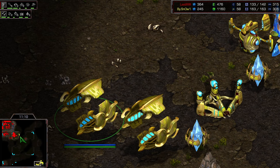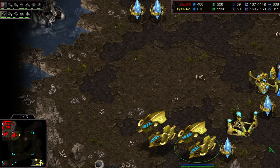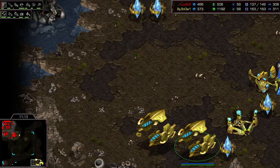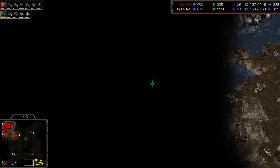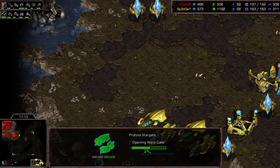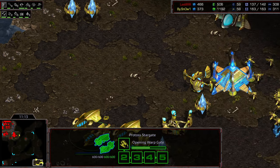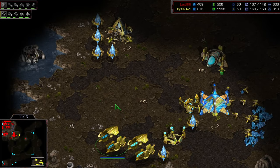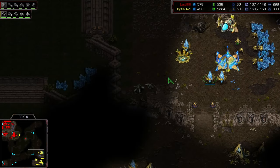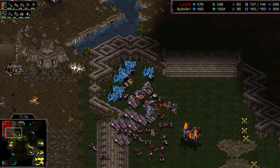You don't see any Carriers sitting around — but they could be anywhere on the map. You're just not sure. And when you see these two Stargates blinking the entire time, Snow has been building Corsairs and canceling — from when that first scan came down until now, just constantly building and rebuilding those Corsairs, over and over again.